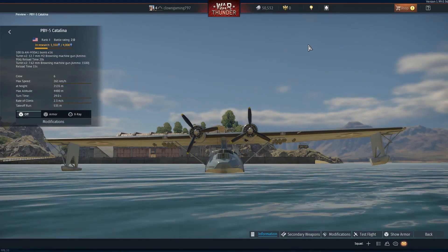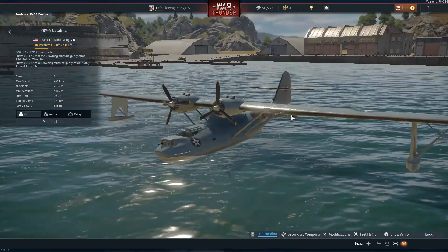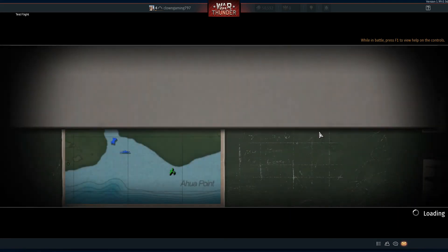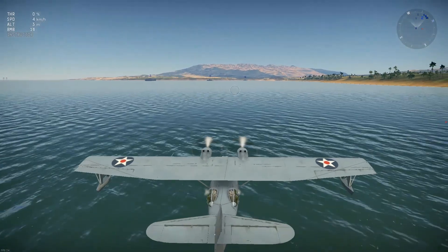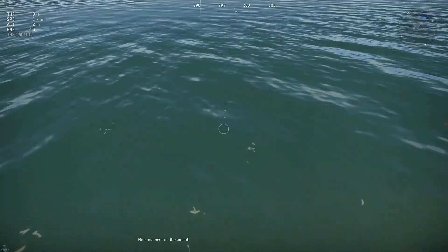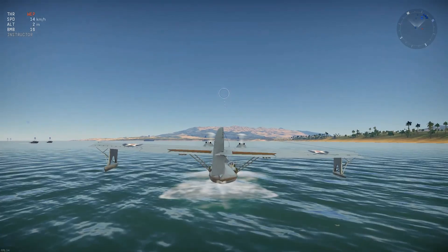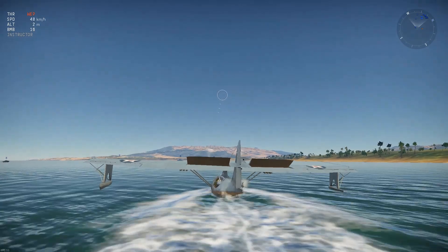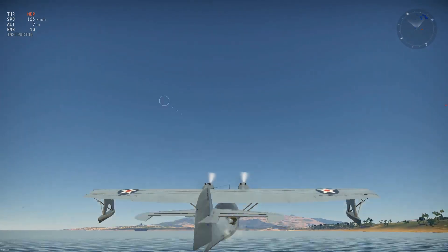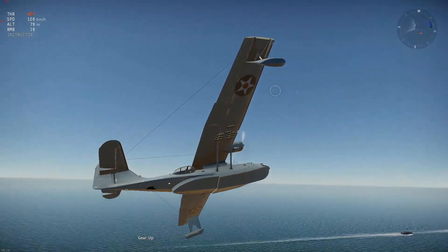This is an American hydroplane — the American PBY-5 Catalina hydroplane. Let's give it a test flight. After this, we'll do a seaplane. I'm actually researching this hydroplane, so hopefully it'll be good to test out. Let's see the cameras — got this one, the front camera, and this guy's wearing a different mask thing. Let's speed up — war energy power, let's go! I have to say the Japanese hydroplane is actually kind of better than this one.